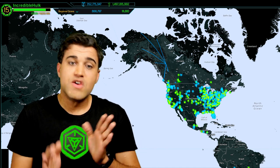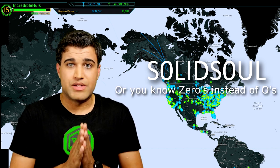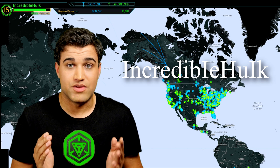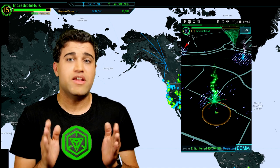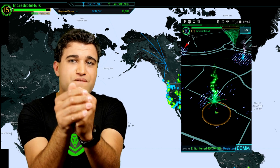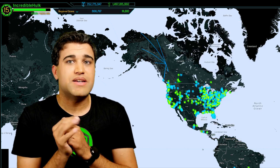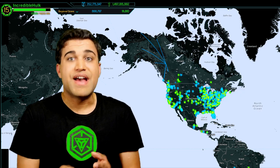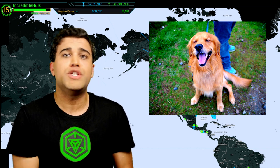Moving on to Number 4, brought to us by Agent SolidSoul. This is for when you need to catch more portals. Let's say you have a portal just barely out of your reach — it's inside a building and you're one foot away, standing at the edge. No matter how hard you press your phone against the building, it just won't go through. You're not Kitty Pryde — you can't just go through walls. Or maybe there's a fence, and you can't go in there without trespassing. Or maybe an agent from the other team has set a very vicious dog on a 21-meter leash with the center right in the middle of the portal.